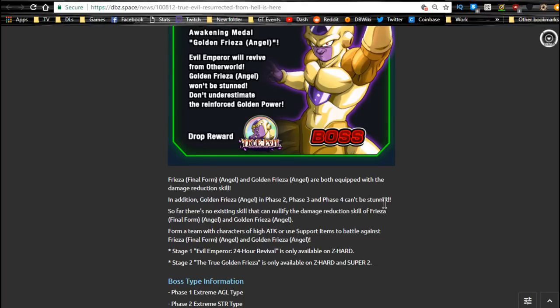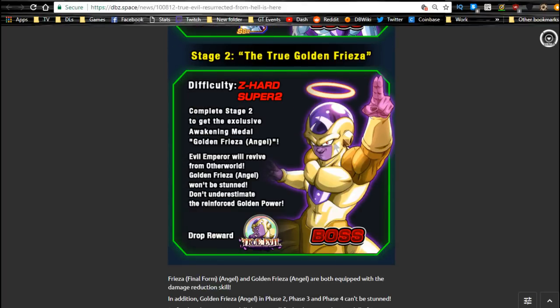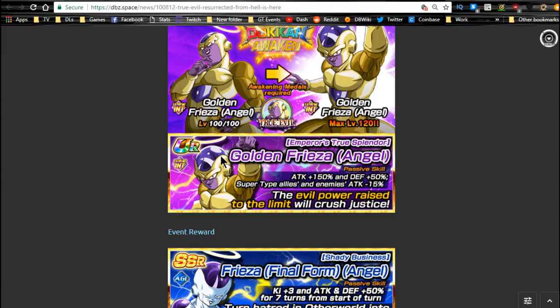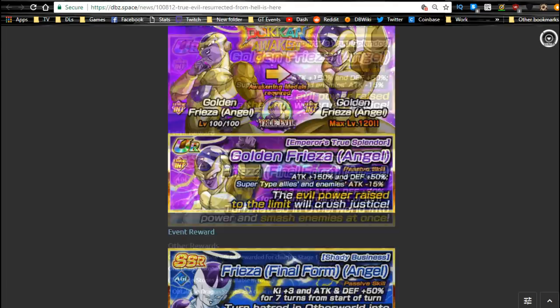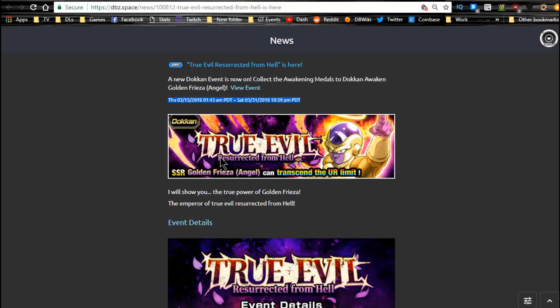I definitely recommend getting up to Super Attack 10. If you don't have anyone good to link with this Frieza — meaning if you don't have the Tech or Agility Golden Frieza — go ahead and do that. This is a pretty easy event if you have the newer units. This is where you get the medals to Dokkan Awaken your Phy Frieza, and it's available daily until 3/31.